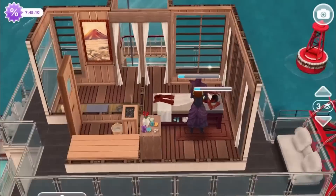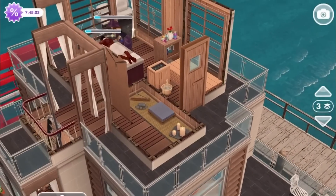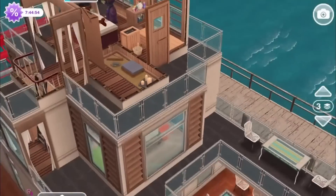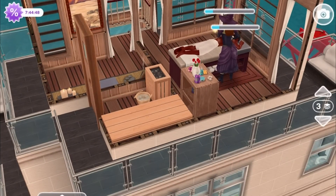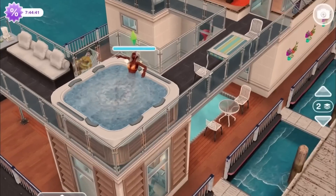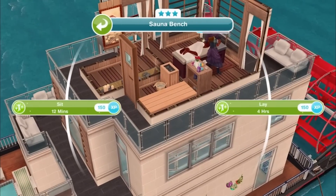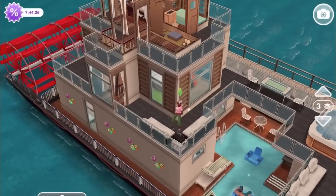If you go the other direction you get to a small meditation room with a meditation mat. Then if you go out onto the balcony and around that way, you get to a small sauna room — just enough room for one person to chill out on the spa bench. The lady who was in the hot tub is almost done, so she could come up and use it. Let's follow her progress around and see how that works.